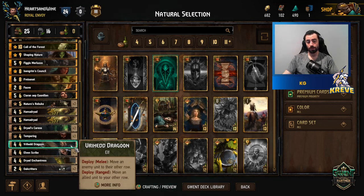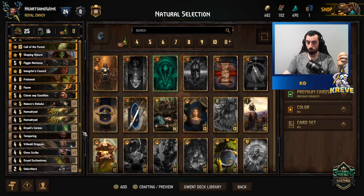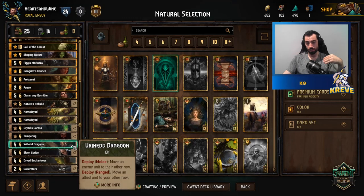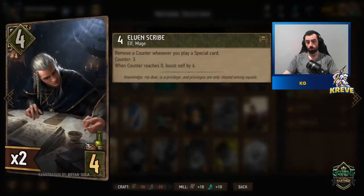We have an Elf unit for movement — move an enemy or allied unit. You'd be surprised how handy this card can be. Save it for opponents with row-locked order abilities, even against a Defender. You can also use it to get more value out of Gezras's boosting: when Gezras has moved to the ranged row, play this card, put Gezras back on the melee row, and boost the ranged row again instead of triggering his row damage.